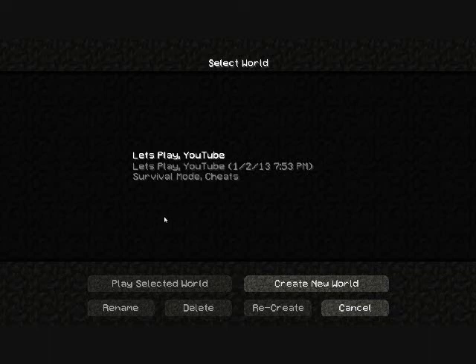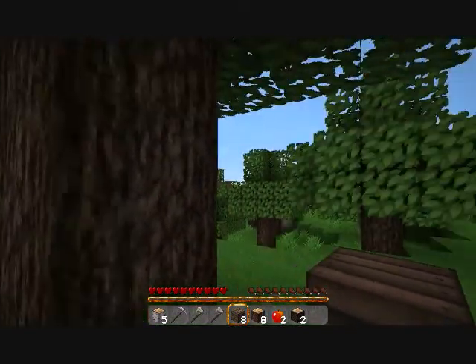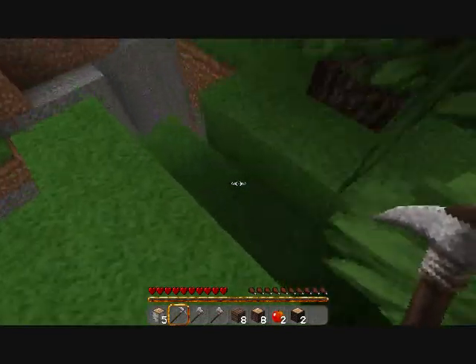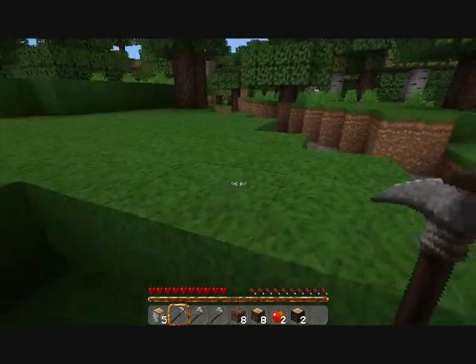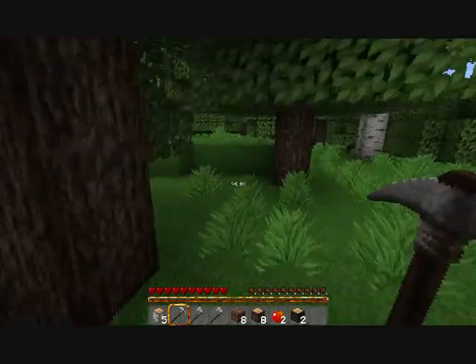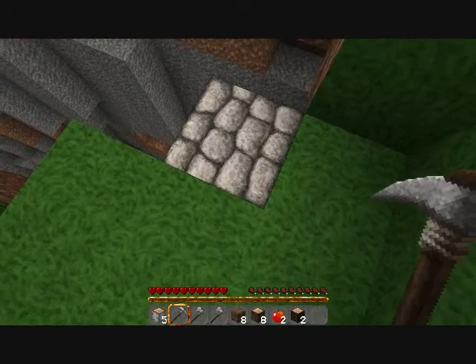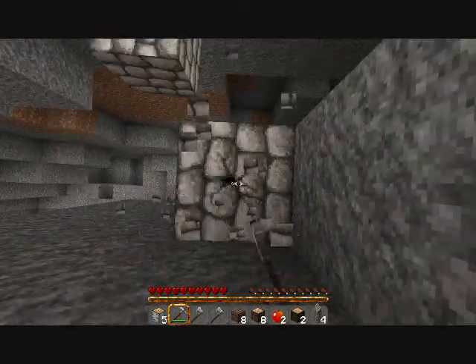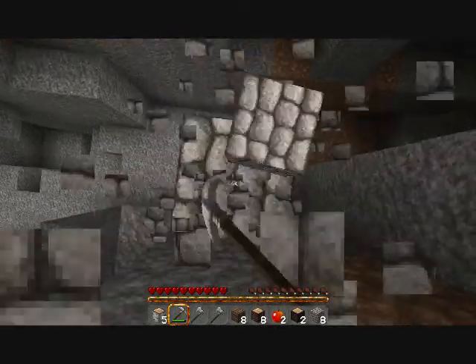Hello, people of Minecraft! Jacob here from the Jacob Polytech YouTube channel, with the let's play episode two. We're right here where we left off — right after I died, and I found everything and got it back. As you can see, I've got my texture pack — it's the Ovo's Rustic texture pack for version 1.4.6. Great texture pack; I usually use John Smith's but this one looked interesting, so I thought I'd try it.